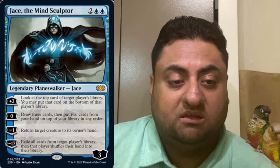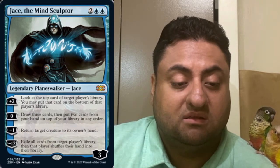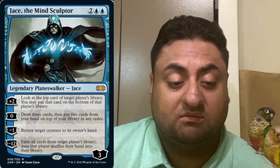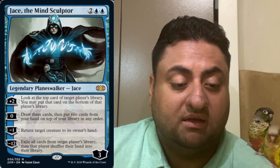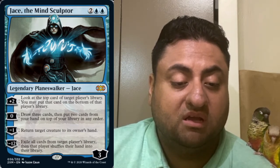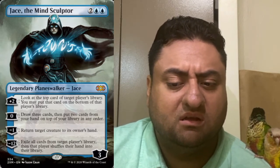Jace the Mind Sculptor — played a lot in blue decks. You can Brainstorm, which means draw three cards and then put two cards from your hand on top of the library in any order. You can also use the minus one to return a creature to its owner's hand. Very powerful planeswalker for blue decks. Now we have the box topper version — I believe this is the same version that came out in War of the Spark special edition boxes that nobody could get.